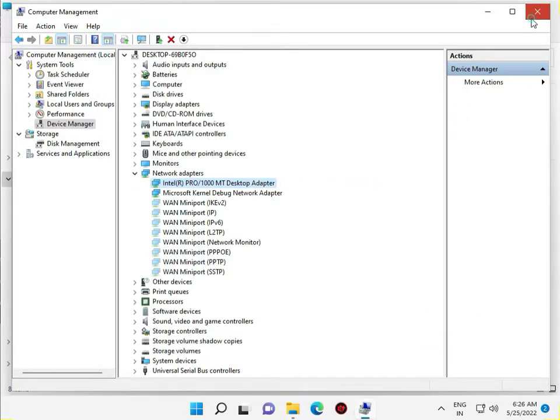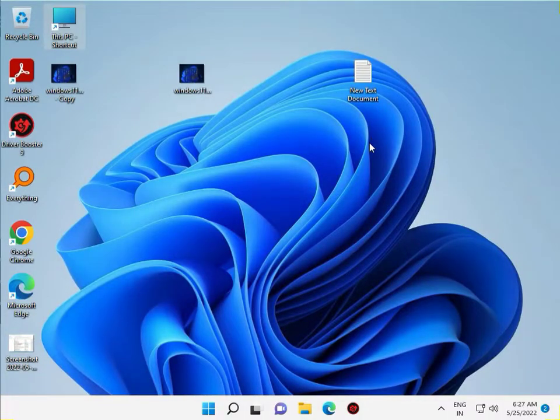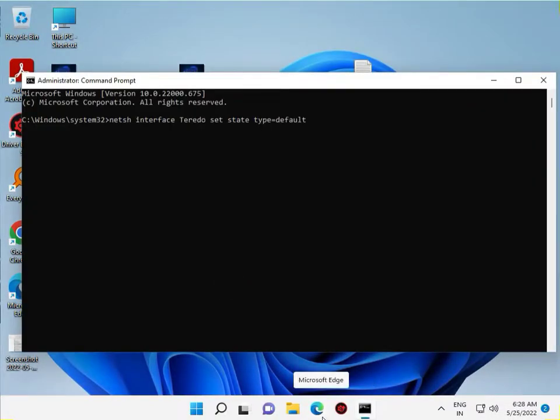Then again open cmd and right-click to run as administrator, click yes. Type the command — I will give it to you in the description, so just copy and paste it and press Enter. It will show OK, then close.